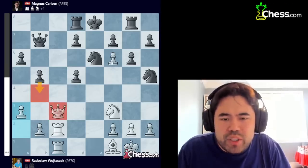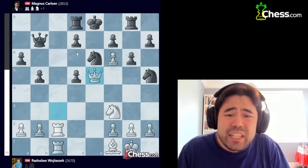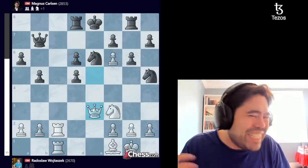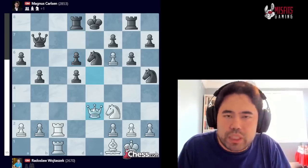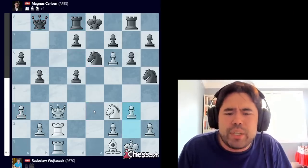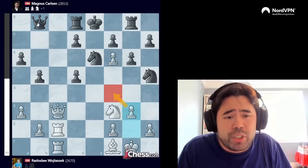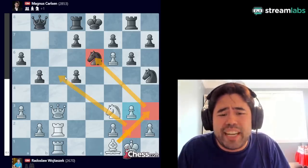The game continues with queen to c3. We get rook to d8 played by Magnus, and now a3. This move is not the best — the computer likes queen e5 more — but in a rapid game you need to make practical decisions. A3 stops b4 and guards the pawn on f6. If you were to play queen e5, there's even d6 attacking the queen, and the idea is unclear. Magnus plays queen to b8, wanting to go queen f4 and gobble the pawn on f6. Wojtaszczak plays g3 to stop queen f4 and potentially fianchetto the bishop.